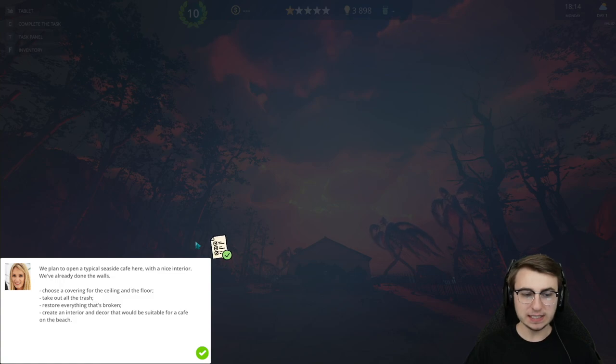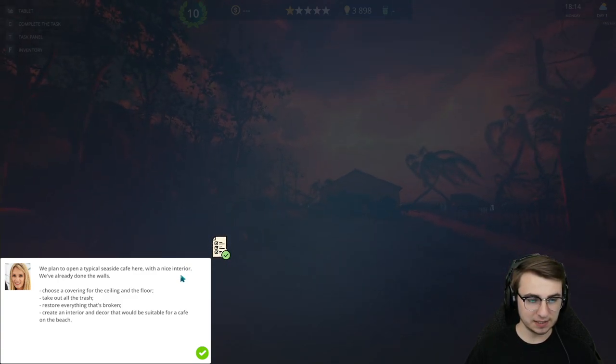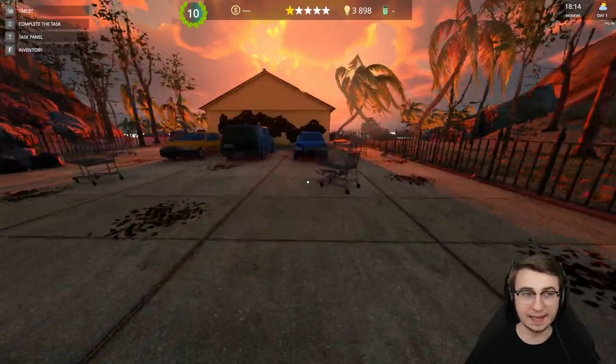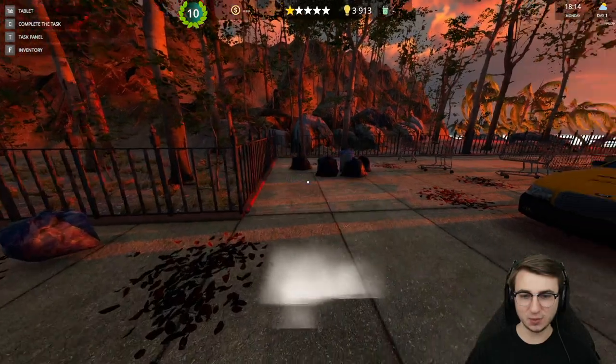We've got a lady down here saying they plan to open a typical seaside cafe here with a nice interior. They've already done the walls — convenient, that's one less thing for us to do. We need to choose a covering for the ceiling and floor, take out all the trash, restore everything that's broken, and create an interior and decor. Yeah, I know the rest — they say the exact same thing for every single job, I swear.